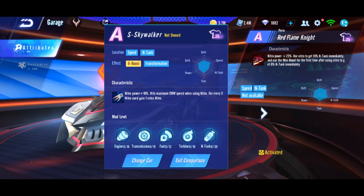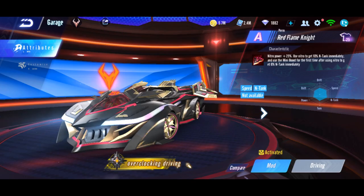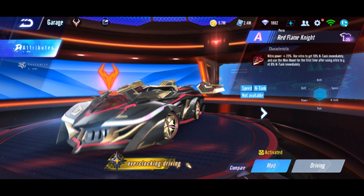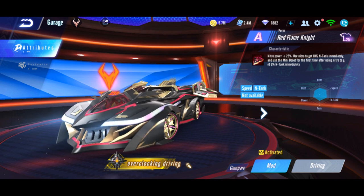Quick conclusion: stronger nitro power than Skywalker. I can compare this easily — the nitro power is way stronger than Skywalker. So it's a voucher car that relies heavily on nitro, and also the boost and N-tank slightly increase a little bit. The N-tank increase is just a little, so you need a good pack to help it even more. Alright, very short and simple conclusion.